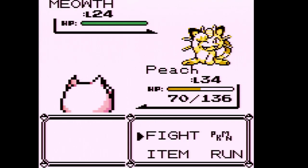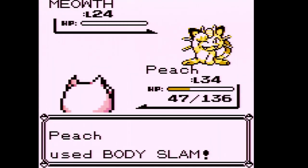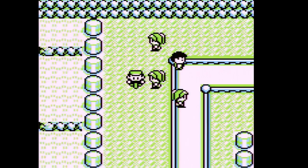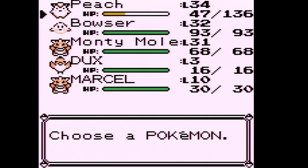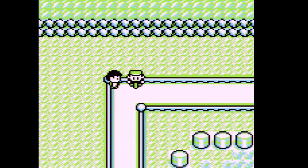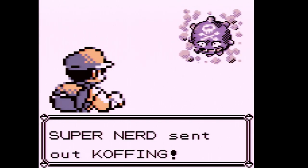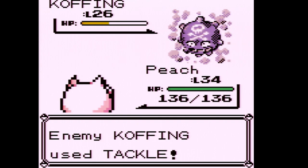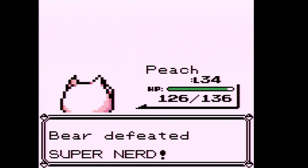I want to try to get Peach up as many levels as possible. Jigglypuff is an easy Pokemon to level up, but it won't be as easy once she evolves into Wigglytuff. Back on Route 8 — another Super Nerd wants to fight. Around this point in the game we start seeing more Poison types. Two Body Slams can take out a Koffing, and Koffing in general gives a lot of XP.